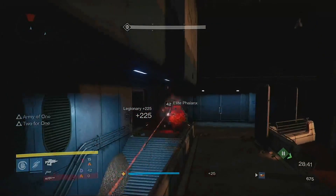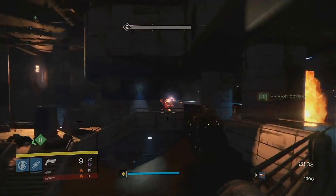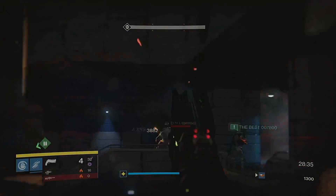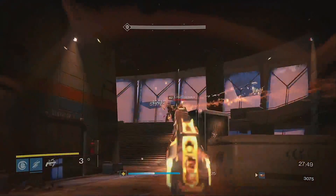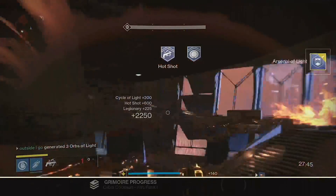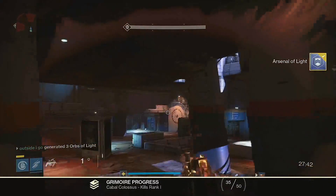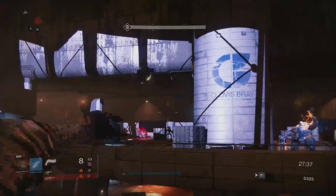Welcome back to the channel guys, today is another brand new character series episode. Today we're going to be running the weekly daybreak nightfall strike and 3 vanguard heroic strikes. We will also be completing Zavala's sunrise bounty and level up our vanguard to open a package from Cayde-6. We also get pretty screwed along the way, so if you're going to enjoy this episode be sure to leave a like, subscribe for more, and check out the whole series if you've missed any previous episodes.